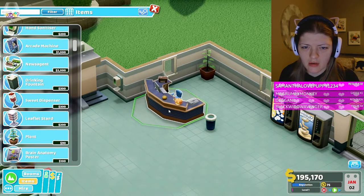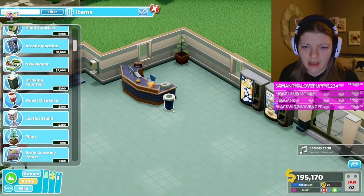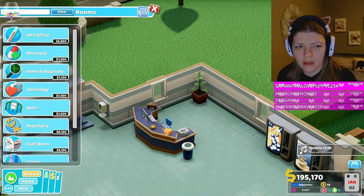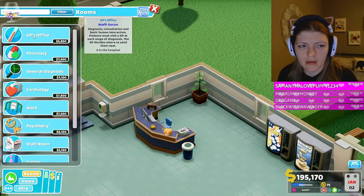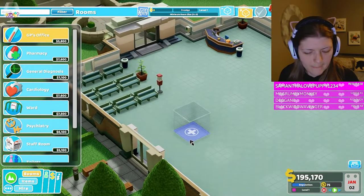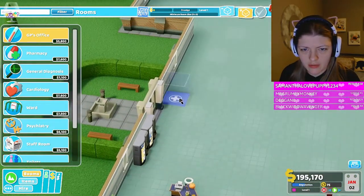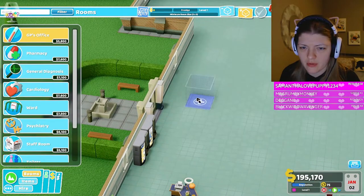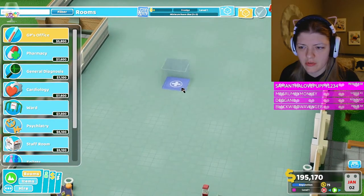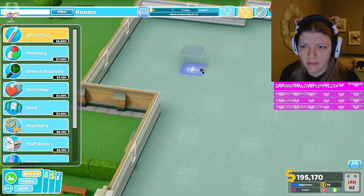Let's get a room going - let's start a GP office. It's gonna be a weird setup. What if I do the hallways on the sides because of these weird doorways, not in the middle?